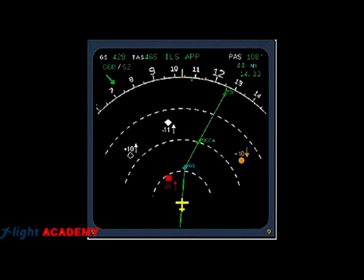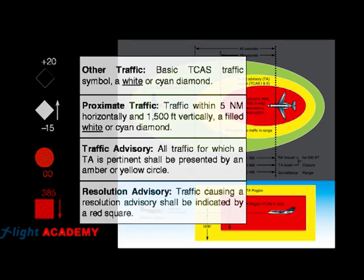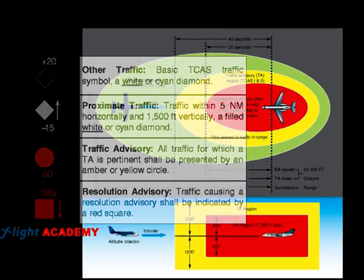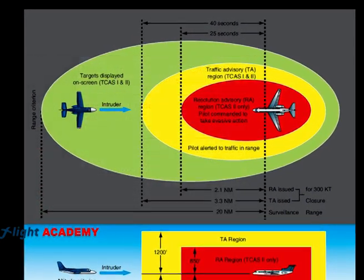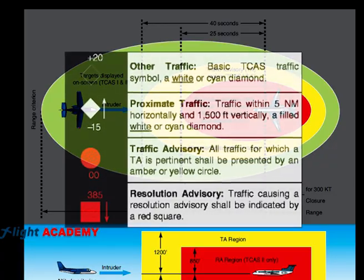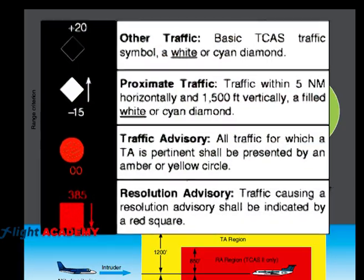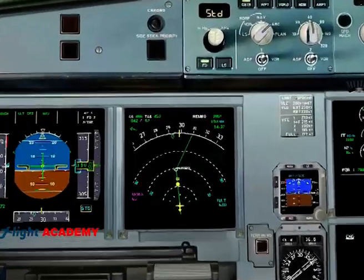The pilot can see the other traffic in the primary flight display. The colors of these traffic indications depend on the timing to the collision. The pilots are advised with a traffic advisory when they are at 40 seconds to collide, which means that at a speed of 300 knots the planes will collide in 3.3 nautical miles. When this occurs, the traffic in the primary flight display becomes orange and the pilot receives an audio alert: 'Traffic, traffic.'